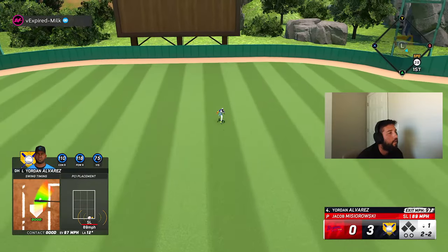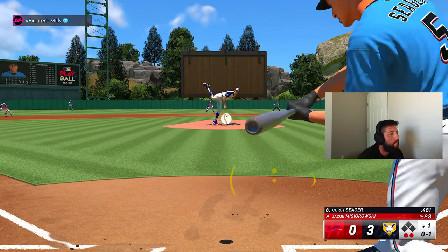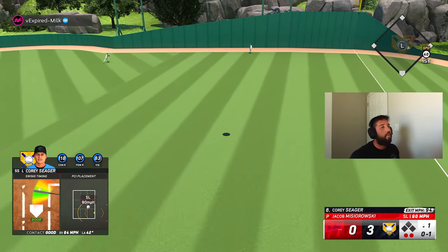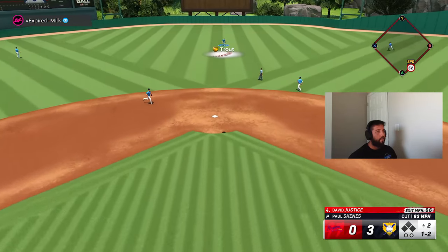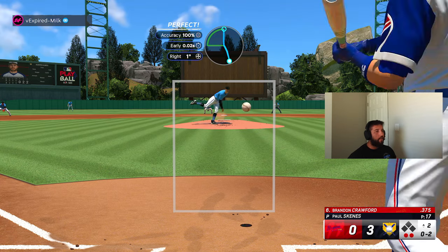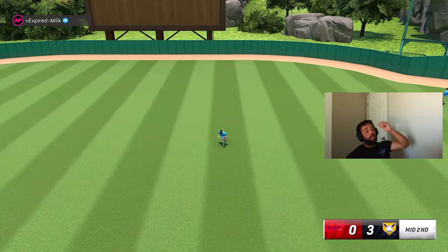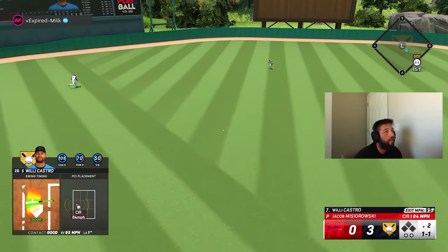Ends in a line out — wasn't a bad swing, unfortunately just right at him. My PCI placement the last two at bats just went bye bye. One down. With the boost he's nasty against righties, but against lefties he still has bad contact — that's the only problem. Good power against lefties with the boost, but contact is just so bad.